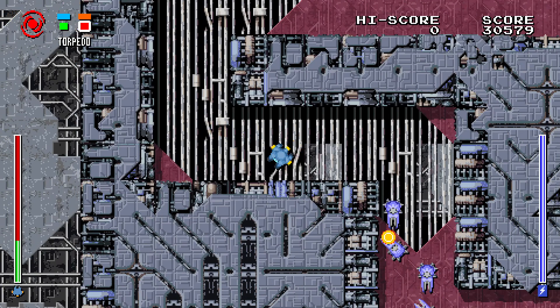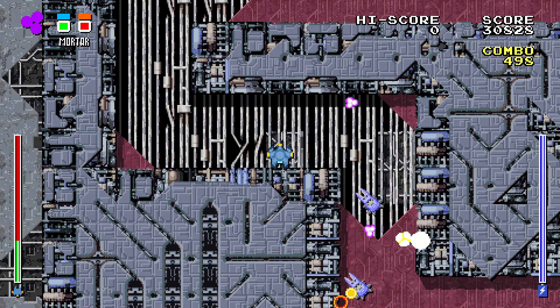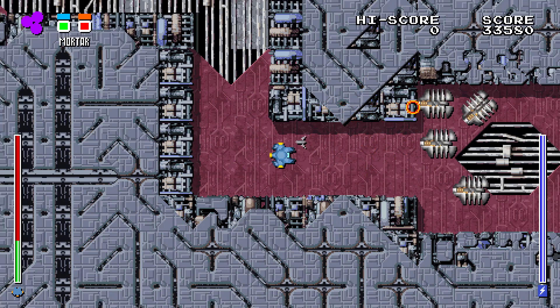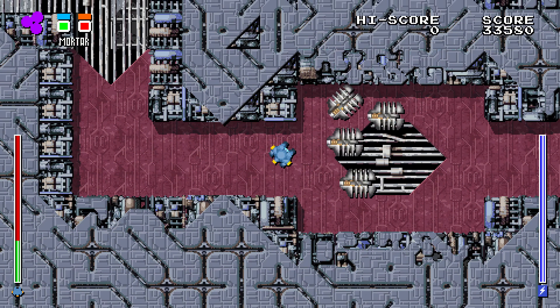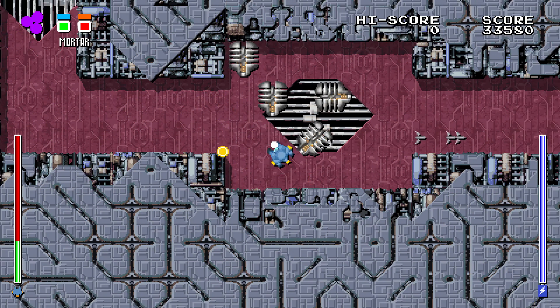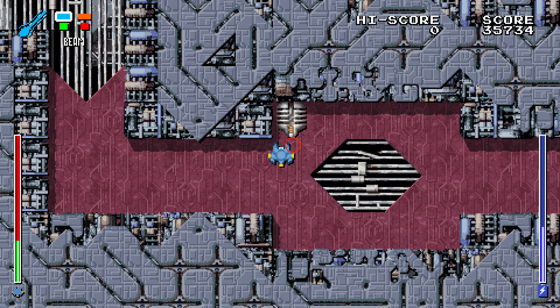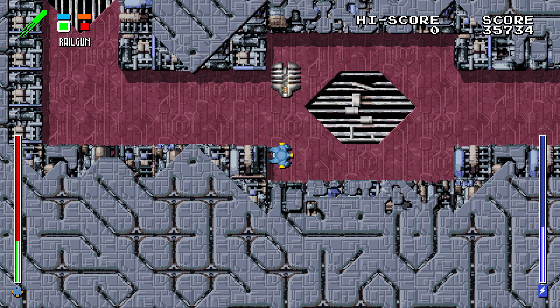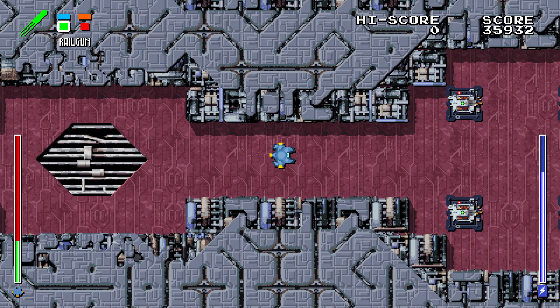Now you may be wondering what that blue bar is on the right — well, I have saved the best new feature for last, and that is a new game mechanic: power-up and special abilities. After collecting enough energy cores the energy bar will fill up, and the player can press either the F key on the keyboard or all trigger buttons at the same time on the controller to use the special ability. For now we only have the special ability for the torpedo, but in the future each weapon will have their own special abilities.